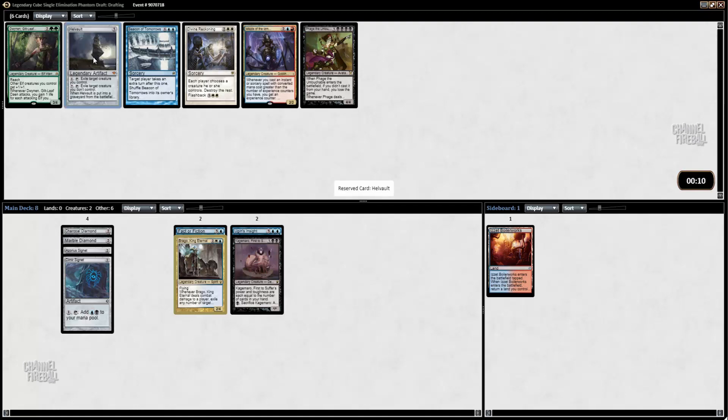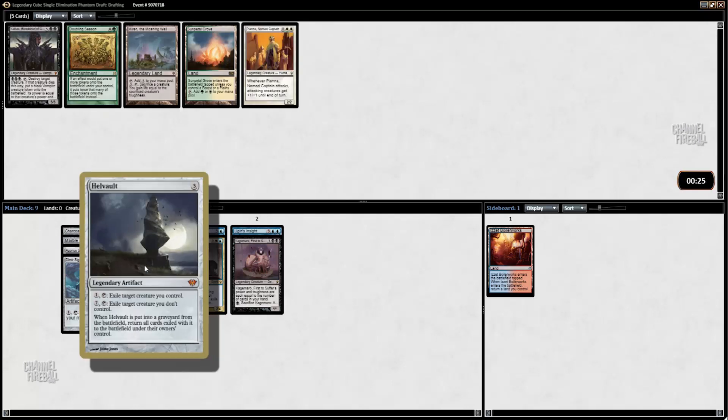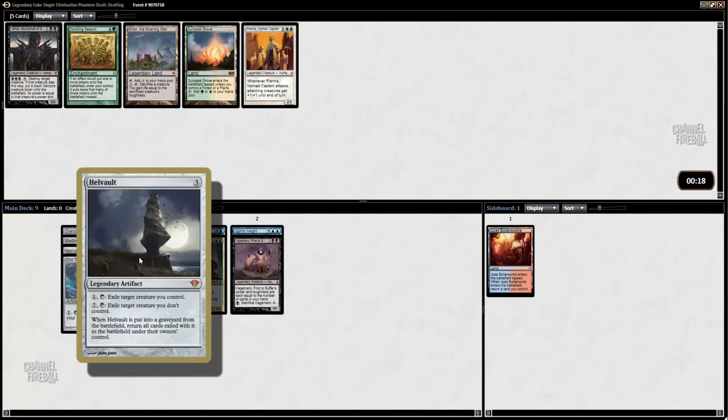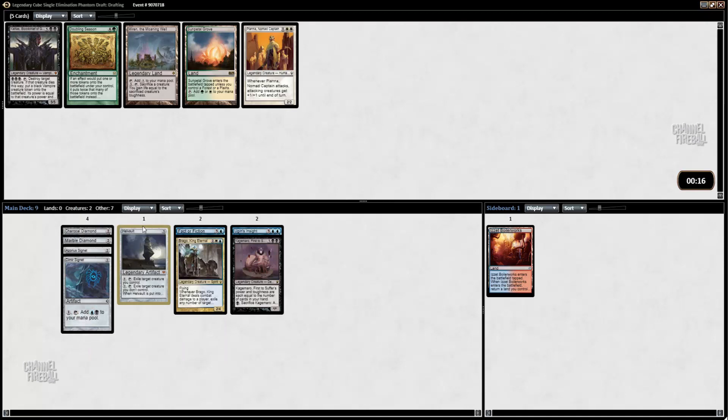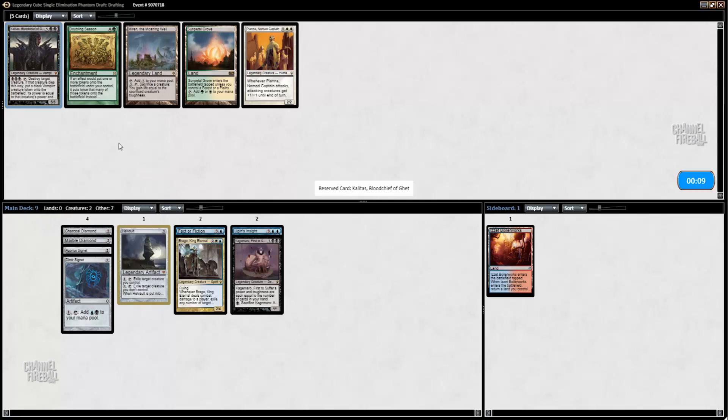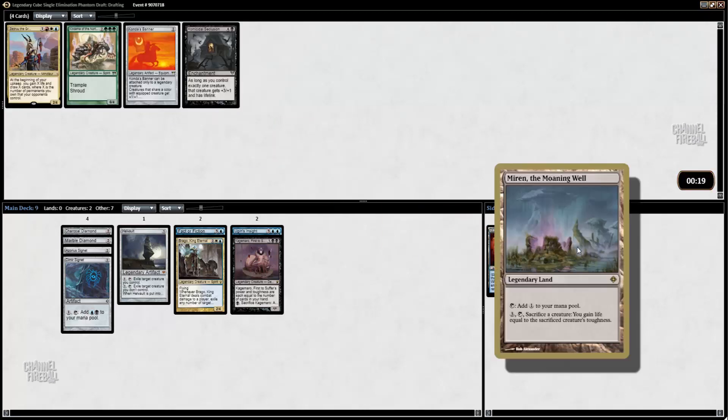Here I'm going to go ahead and take Hellvault. I'm not sure how good Hellvault is actually going to be, but it's kind of a sweet card and we have a lot of ramp. There's also Kalitas. I'm going to take Mirror of the Moaning Well, just because there are various dragons and it could be kind of cool.